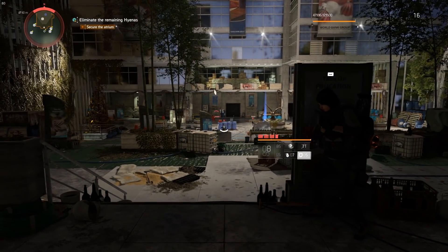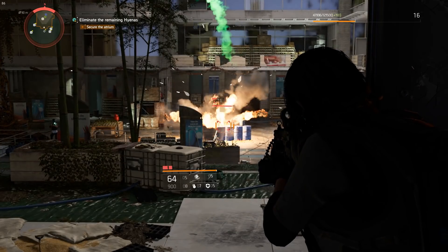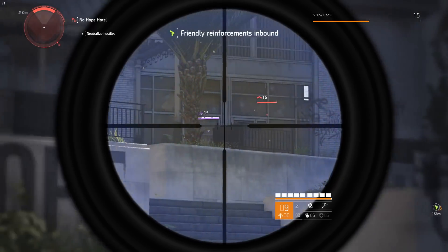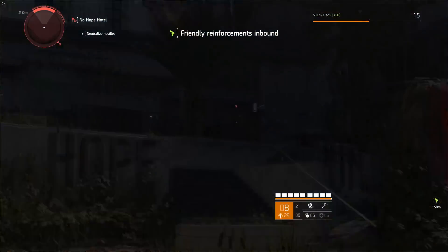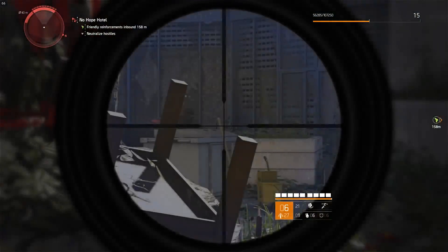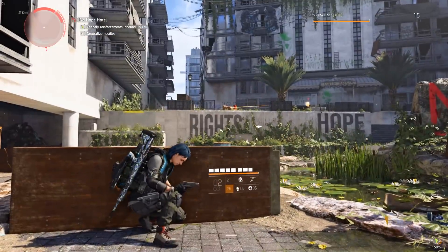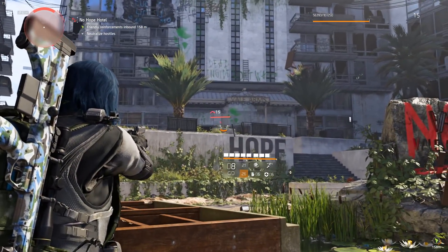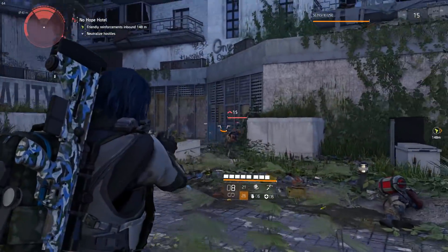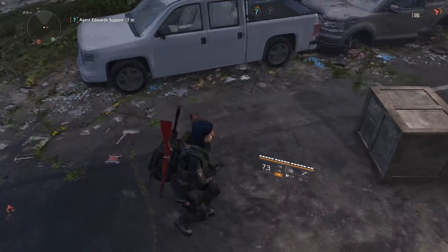We'll start with the presentation, which runs on the Snowdrop engine — the same engine that the original Division ran on — and it's been noticeably improved since the first game, which is legitimately impressive because the original Division looked pretty fantastic when it launched with a lot of really nice effects. Division 2 no longer takes place in winter so there's no more snow effects, but that doesn't stop them from making some absolutely fantastic environmental detail, even down to things like reflections, and even the animals scurrying about. You can actually watch raccoons run underneath vehicles because they get scared of you, and things like that really make the world come alive.